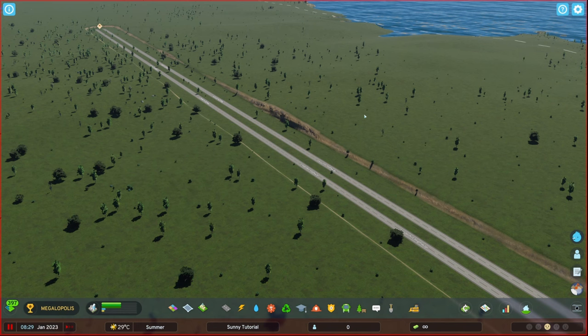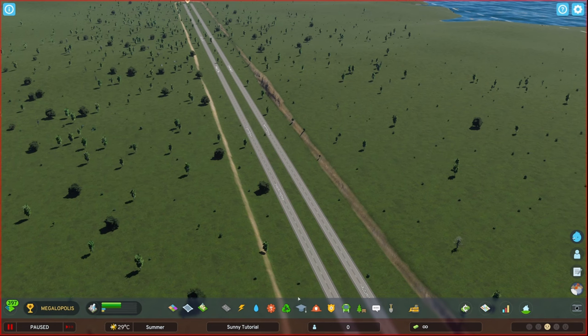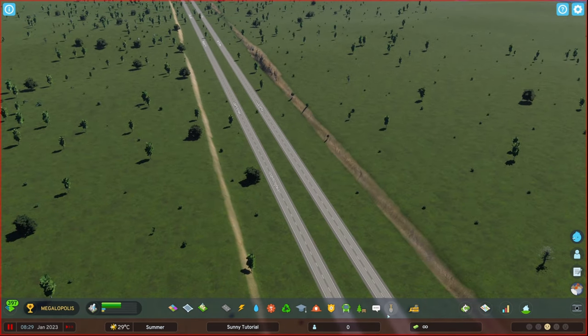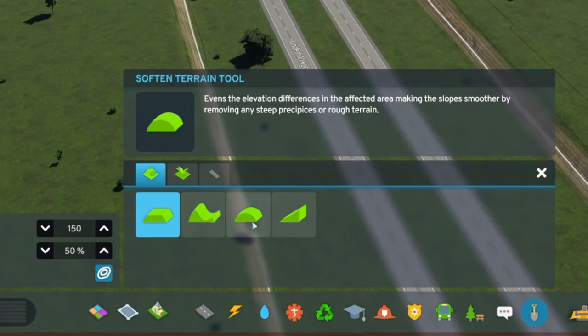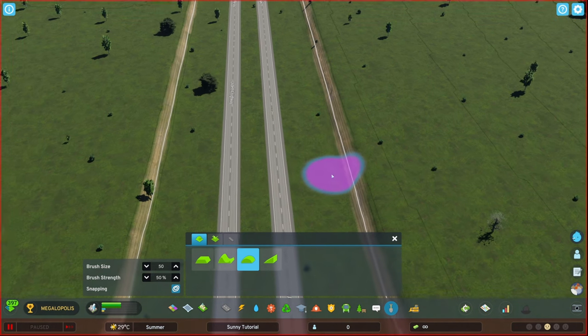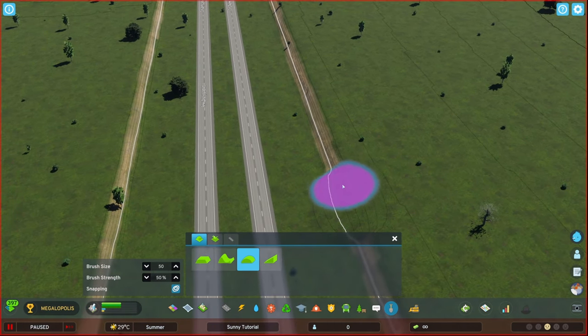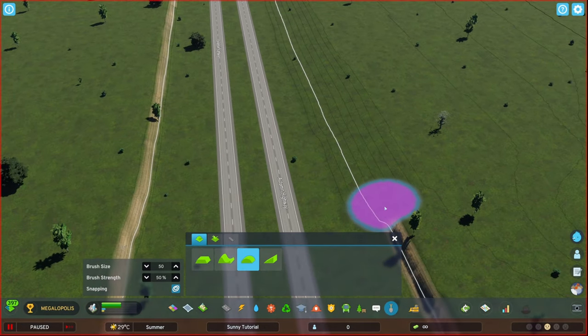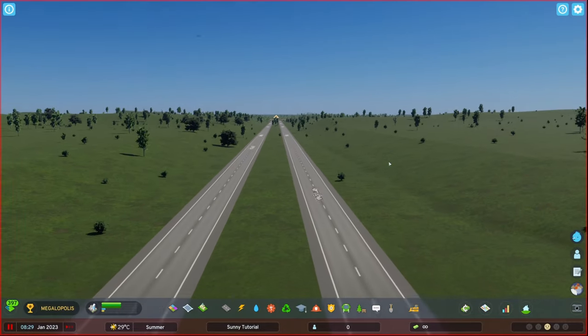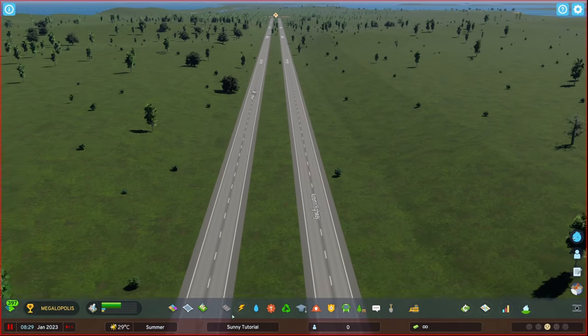This is the basic setup. We've just sunk it down, and from here we have our motorway. We're going to grab our terrain function again. This time we're going to go to the soften terrain tool. Reduce our brush size to about 50. We're just going to run these all the way along either side. So now we have this nice little sunken area for our motorway.